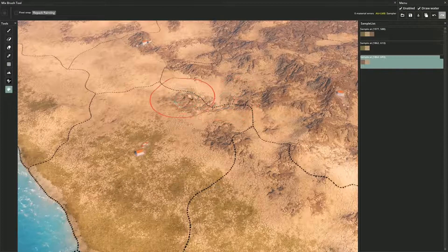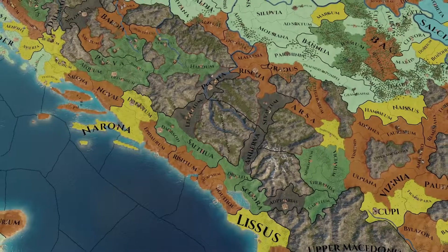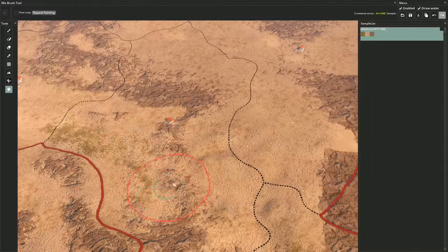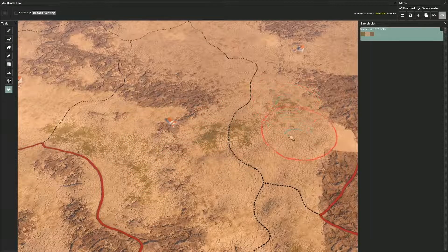Besides having a map editor and a UI editor, it has enormous capabilities and you can create pretty much anything with the modding language. You can change the province layout, you can change the environment and go from a forest to a desert if you'd like.